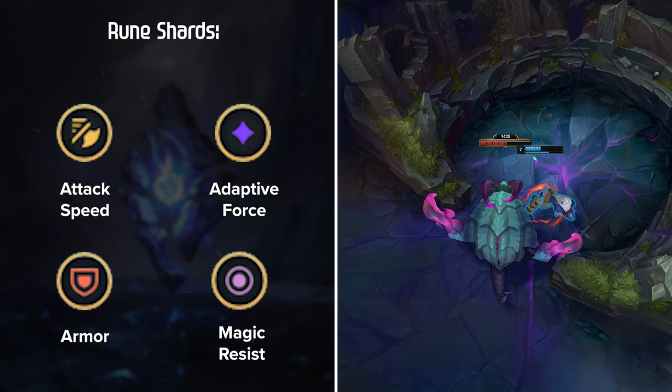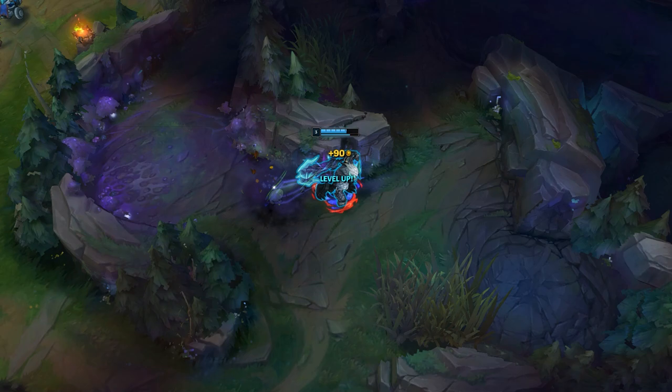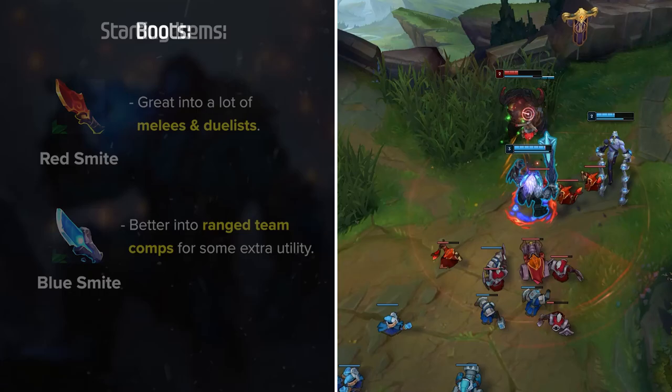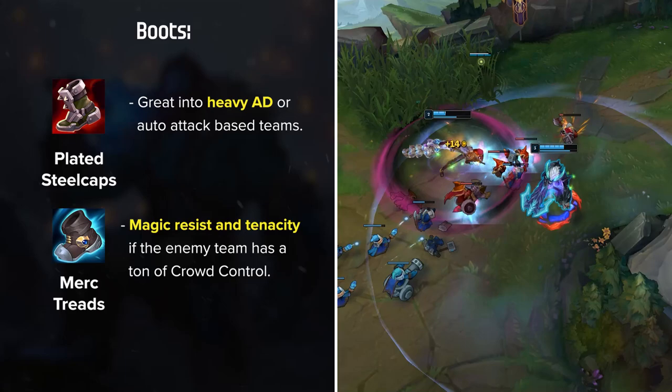Now for items, Trundle has a pretty straightforward build with some slight tweaks depending on the game. Red Smite and Blue Smite are both viable depending on your jungle matchup and team comp. Red Smite is great into a lot of melees and duelists, where Blue Smite is better into ranged team comps for some extra utility. For boots, you're mainly going to be choosing between Plated Steel Caps and Merc Treads. Steel Caps are great into heavy AD or auto-attack-based teams, where Merc Treads provide magic resistance and tenacity if the enemy team has a ton of crowd control.